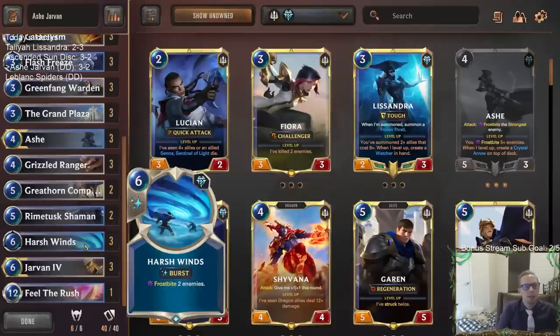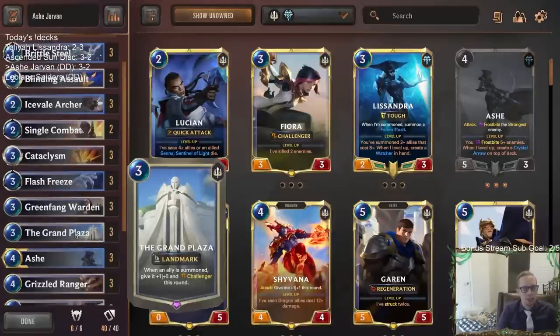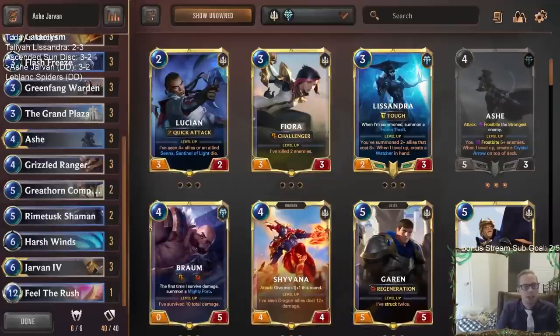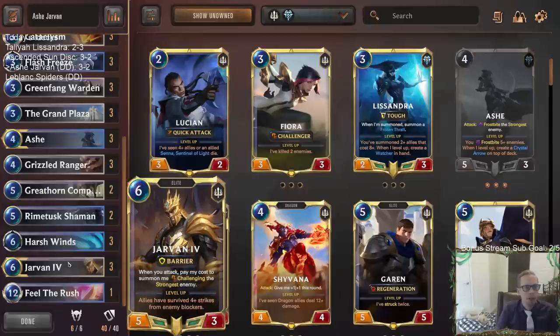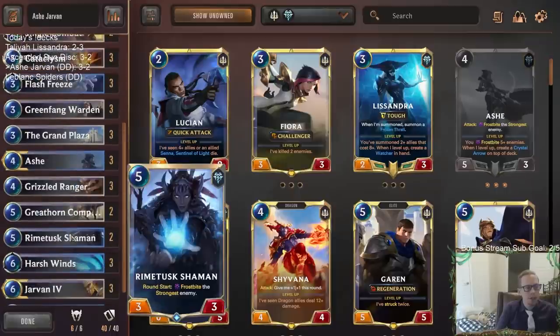That's Ash Jarvan — playing all these frostbite spells, you're going to be pretty good against decks that want to get into combat a lot: your Fiora decks, your Lee Sin decks. Playing three Harshwinds, three Flash Freezes, three Brittle Seals should be pretty good in those matchups. Mid-range champions trying to attack a bunch — you do fine. Where you struggle is definitely Ruination decks, and hyper aggro can also be a struggle if you aren't able to stabilize.